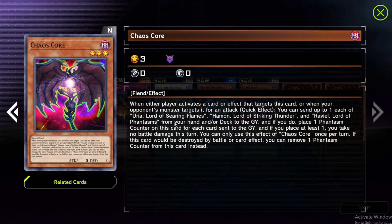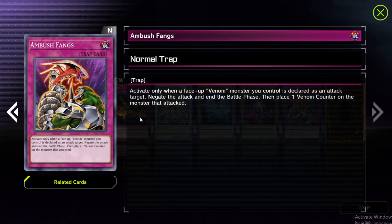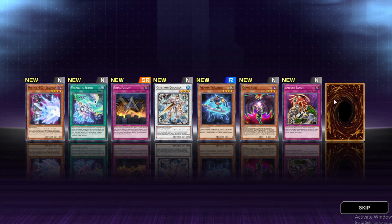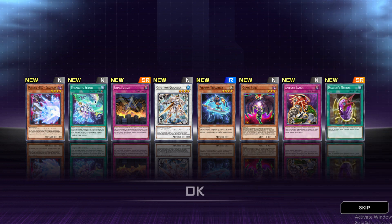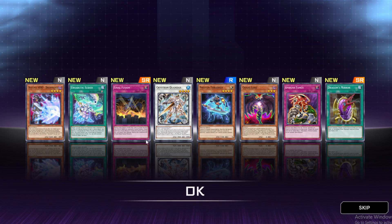Chaos Core is Sacred Beast support, so it won't come into play for us. Ambush Fangs only activates for Venom Monsters — we don't have those. Dragon's Mirror — fusion summon one Dragon Fusion Monster from your extra deck by banishing fusion materials listed on it from your field or graveyard. This is great, as soon as we can get our Dragon deck up and running. Big takeaways from this pack are definitely the Synchro Monster, Photon Thrasher, and Dragon's Mirror. Really good cards.